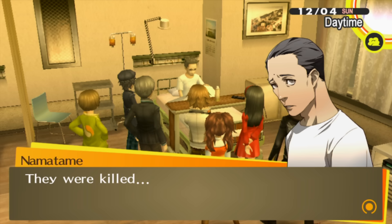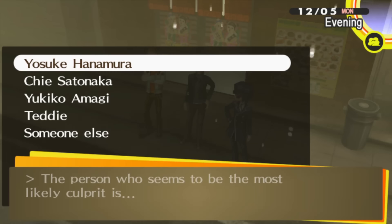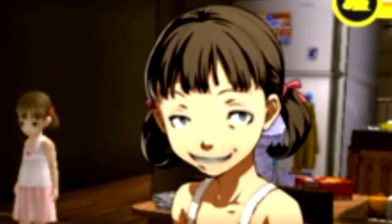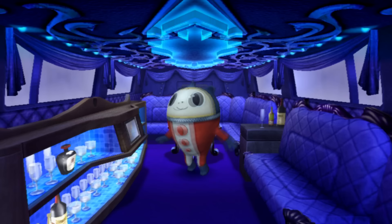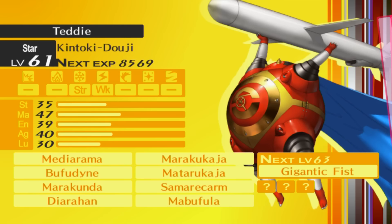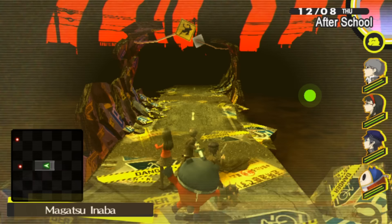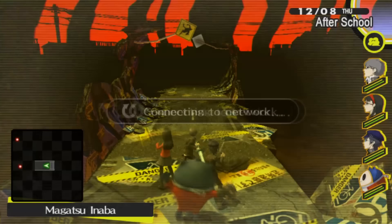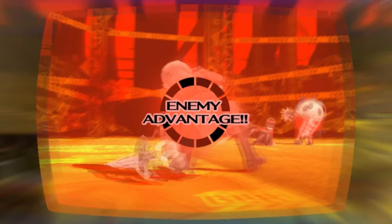We meet up the next day, discuss the evidence, and decide to confront Namatame again. After hearing his story we conclude he is not the killer. After some investigating we meet at the diner and analyze the evidence — we conclude that the killer is Tohru Adachi. We confront him, he blows his cover, and now it's time to go after him. That same night I max out my social link with Teddie, and then we go into the TV, learn how Adachi became the killer, and get to his dungeon: Magatsu Inaba and Magatsu Mandala.